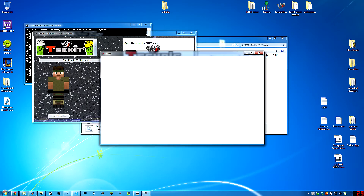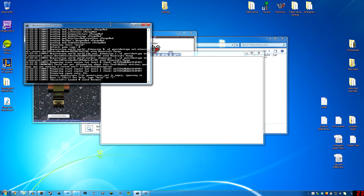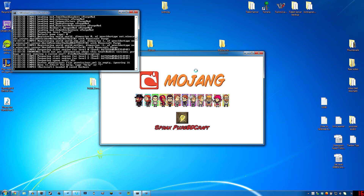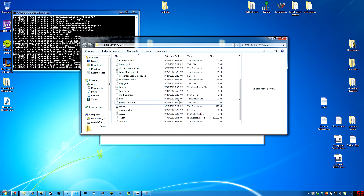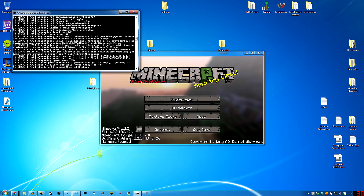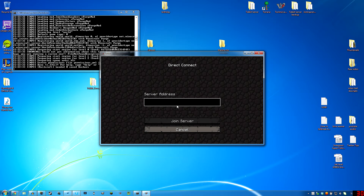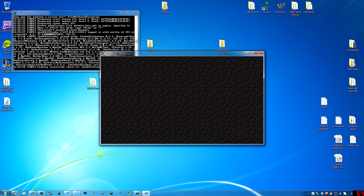I'll just log in and show you. You'll see here that it says when I log in. And if you look, there are a whole lot more files in there now than when it first ran. Multiplayer, Direct Connect. I know I'm connecting to this one right here - Local Host because it's running on my computer. Join Server. And you can see all that output that popped up. I have joined my server.